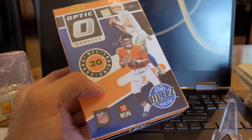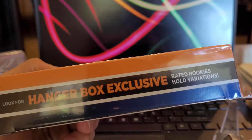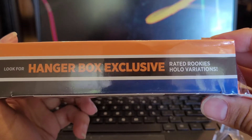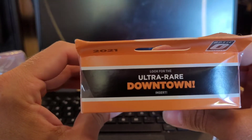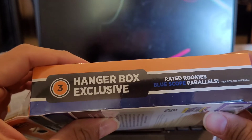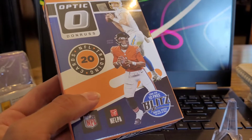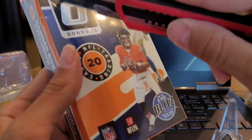What's going on card gang, welcome back to the channel. Got to rip some Optic 2021 football hanger box. The stats show hanger box exclusive rated rookie holo variations, ultra rare downtown, and three hanger box exclusive rated rookie blue scope parallels per box on average. These were about $24 - already forgot, I just left the store.